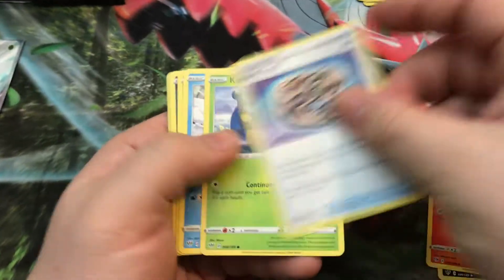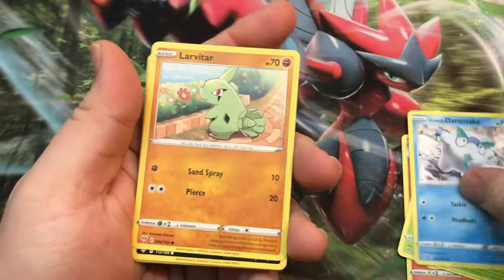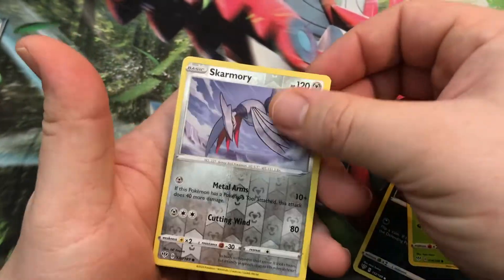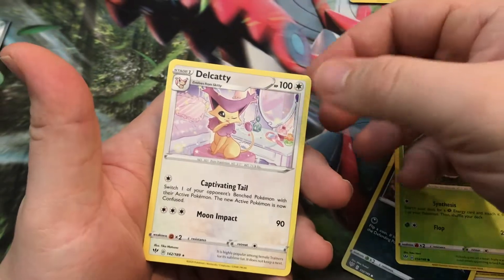Dark, Swirlix, Aramace, Larvitar, Nincada, Blaziken, Skarmory, Reverse, and Delcatty.